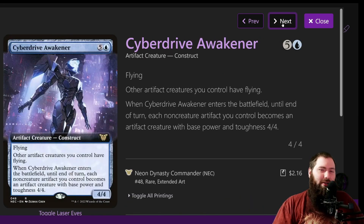Cyberdrive Awakener is a fairly budget way to turn all of those treasures, foods, and clues into 4/4 creatures until end of turn — and they have flying, so they're 4/4 flyers. The moment you play this there's a pretty good chance you'll have a bunch of tokens out. It's a pretty good finisher. It is six mana, which is a lot to cast, but ideally you're casting this when you have a ton of artifact tokens. You're probably doing this around turn six.